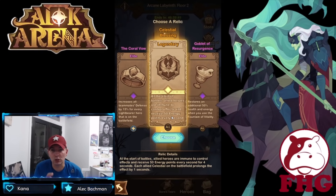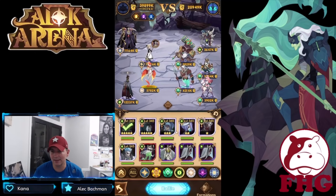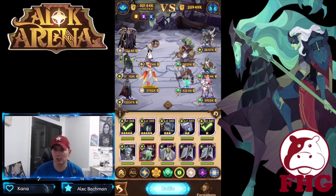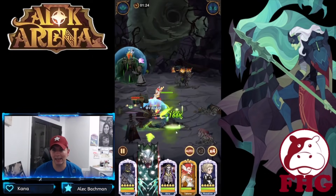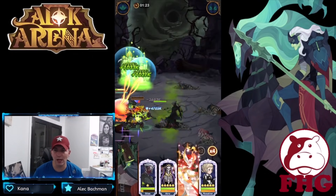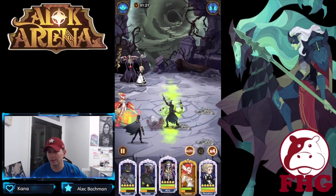This is the stronger version — instead of 40, it gives 50 energy points. We do have Talene in here, so that's going to be a pretty big energy boost. I think we have Silas on this team — we do, so we can swap in a support there. Remember, we're getting a shield and also a huge energy buff at the beginning of battle because of running the Celestials.